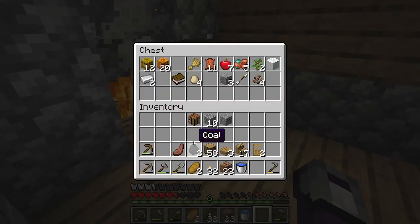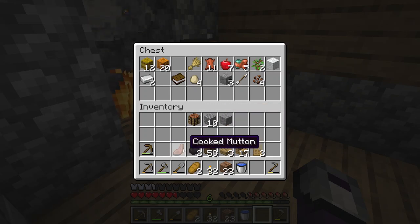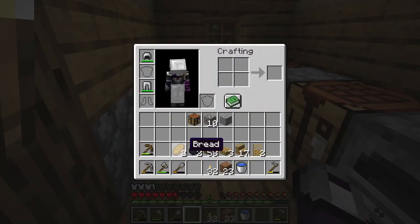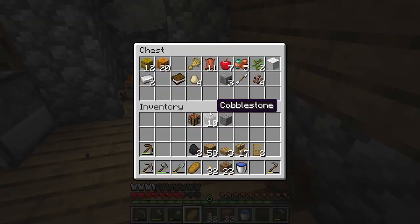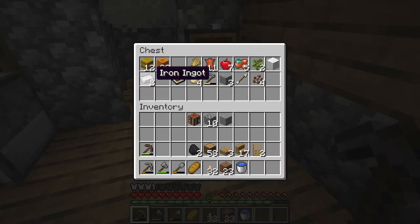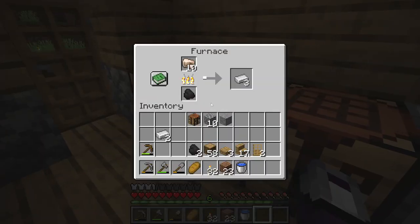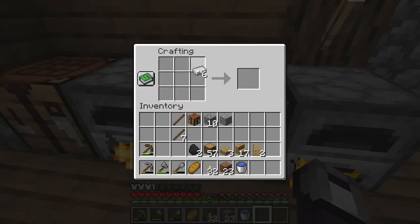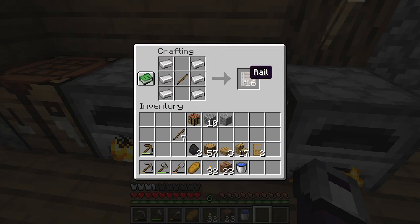Okay, put this stuff away. Oh, iron — so I need to make rails. Oh, I need one more — I did not think through anything. And then a minecart. Okay, there's 16.